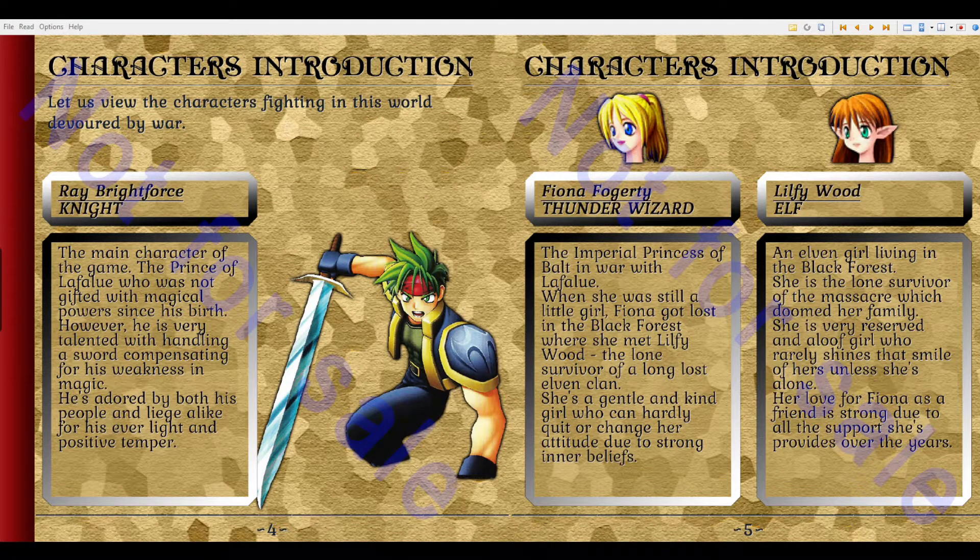Character introductions. Let us view the characters fighting in this world devoured by war. Ray Brightforce is our main character, the Royal — the Prince of Lafalu, who was not gifted with magical power since his birth. However, he is very talented with handling a sword, compensating for his weakness in magic.